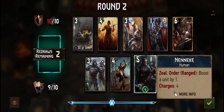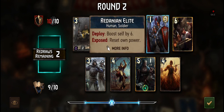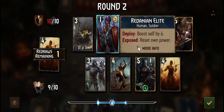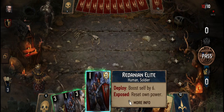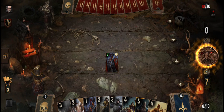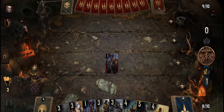Round two: boost self by one, boost unit by four, at the end of the turn boost the unit to the right by one. Damage any unit for each boosted unit. Boost self by six — hold on. Let's do it. What's this — boost self by six, reset one power. We got Dune Banner. Damage a unit by five.